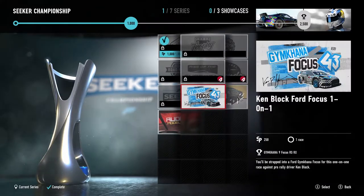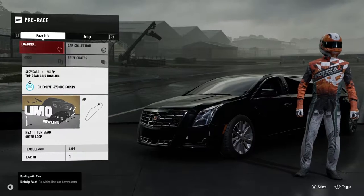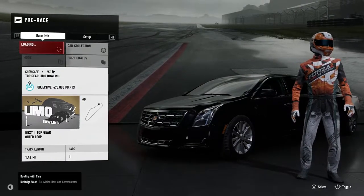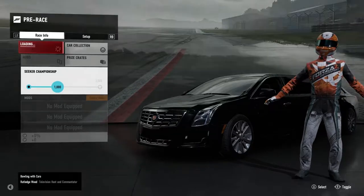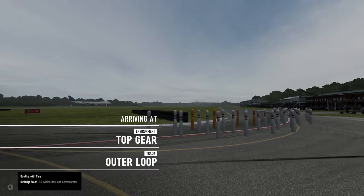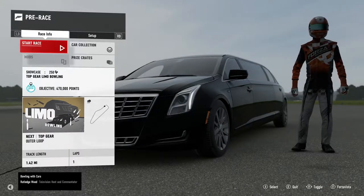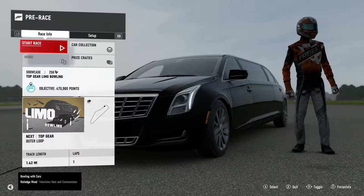In the career, the showcases are left to do. I accidentally clicked on the bowling one so it might not have the cutscene anymore. Bowling with a car is something I'm pretty good at — number one, I've done a lot of dumb stuff in a car, and number two, I took bowling as a class in college. It's all about the spin — get the car as wide as possible, and the harder you hit a pin, the harder it hits the others.